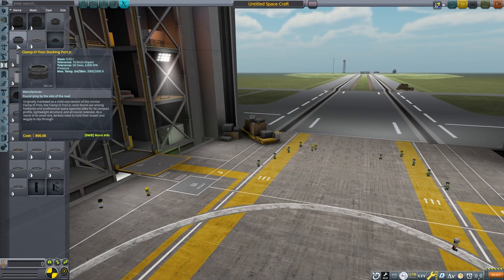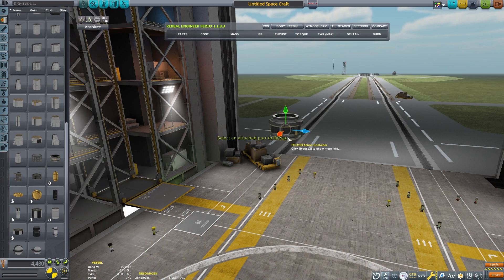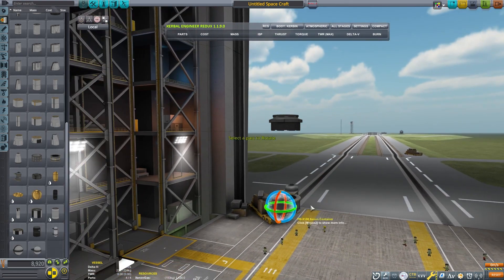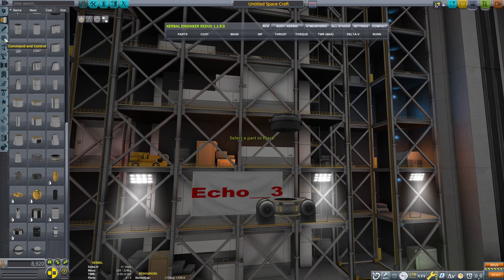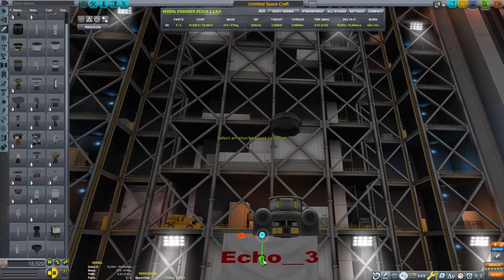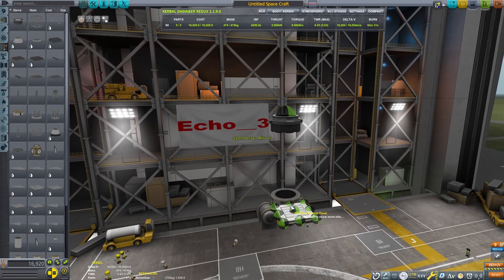This is Echo 3 and let's discuss going to Gilly. I'm going to make a small craft. The root part is this docking port junior, and I'm going to throw on some xenon gas. The xenon gas is going to be our fuel source for this mission, so we're going to use the Dawn engine — it's the only base game engine that uses this fuel type.